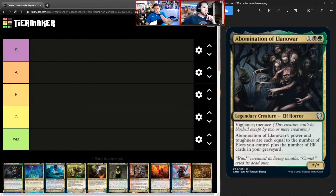Here we are at the tier list. We've got 32 cards — the non-partner, non-reprint cards that are in Commander Legends. We're going to start in alphabetical order. Abomination of Llanowar: one green, one black, one other. Elf Horror, star/star power/toughness, vigilance, menace. Its power and toughness are equal to the number of elves you control plus the number of elf cards in your graveyard.